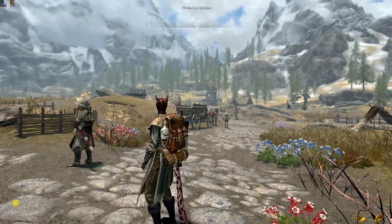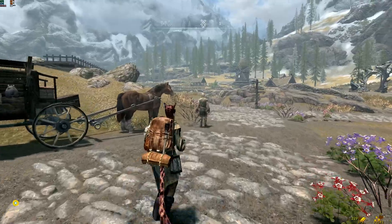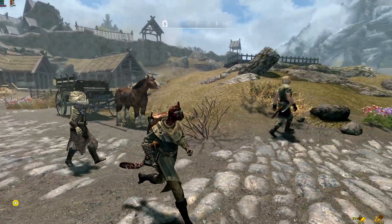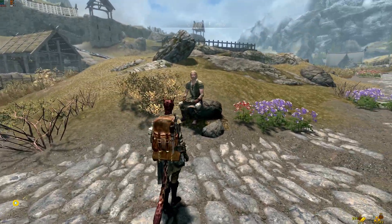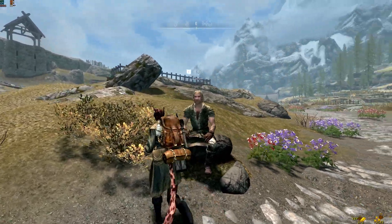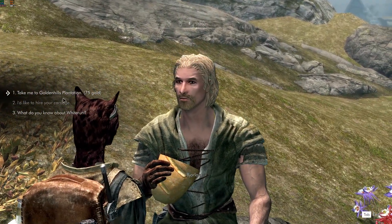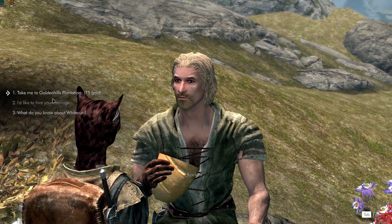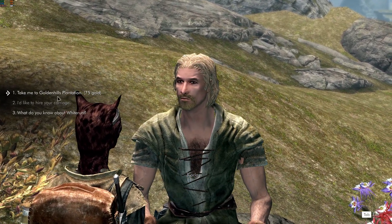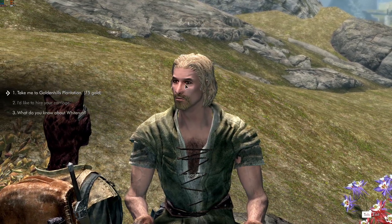Let's check out Whiterun. Bejorlan is a friend of the carriage driver, so he already knows the destination to Golden Hills Plantation. 'Come to chat? I can take you to any of the hold.' There would be an option for vanilla carriage drivers to take you to your plantation or the Hearthfire homes.